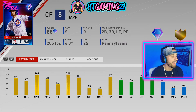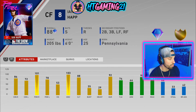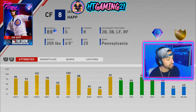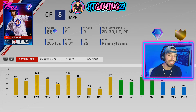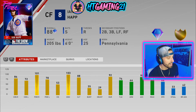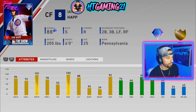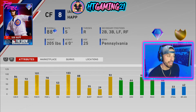The last one is Ian Happ, and I'm leaning towards him. The contact is nice at 84 and 72, with 101 power versus righties and 78 versus lefties. He has 74 fielding and 66 arm strength, so it's pretty close to what Jeff McNeil has. However, he is a switch hitter and he can play second base, third base, left, right, and center field as a primary. He also has a very glitchy swing. As of right now, I'm probably going to pick Ian Happ.